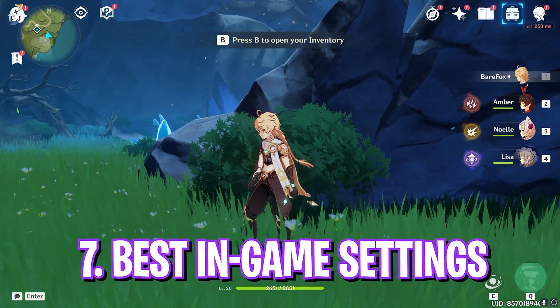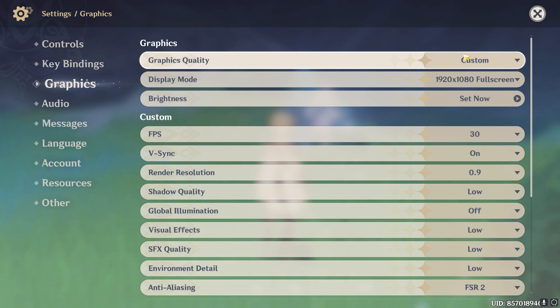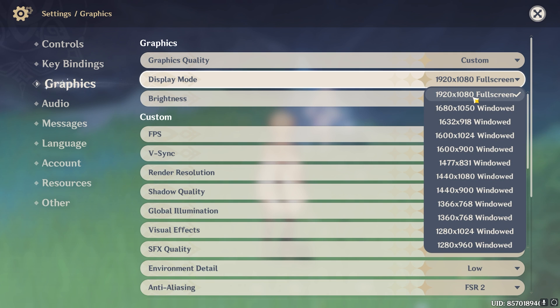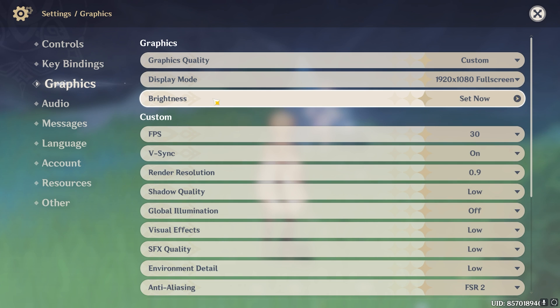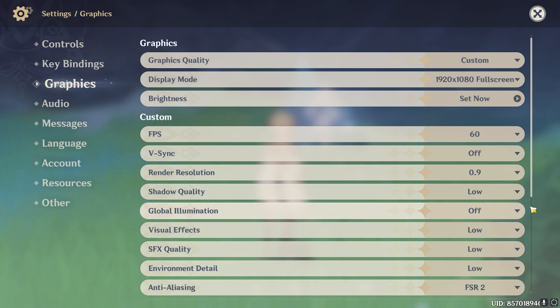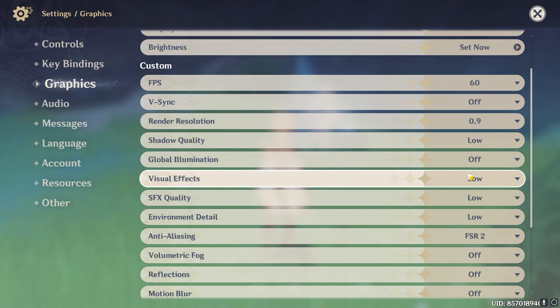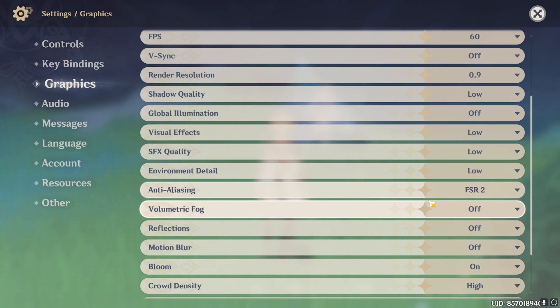Once you're in the game, press your Escape key and go over to Settings. Go over to Graphics and make sure your Graphics Quality is set to Custom. Your display mode should be your native full screen resolution, however if you want better FPS you can lower it. Brightness is personal preference. For FPS I'd recommend you set it to 60. V-Sync should be turned off. Render Resolution — I personally prefer 0.8 or 0.9. For Shadow Quality go with Low. Global Illumination off. Visual Effects low. SFX Quality low. Environment Detail low. Anti-Aliasing go with FSR 2. Volumetric Fog, Reflection and Motion Blur — all three should be turned off.